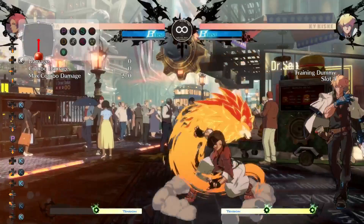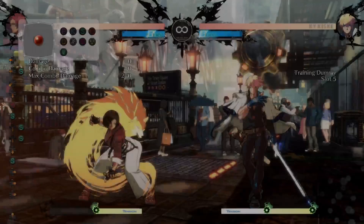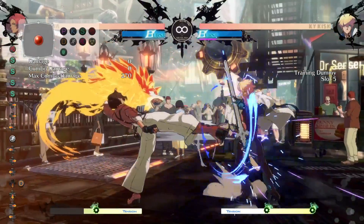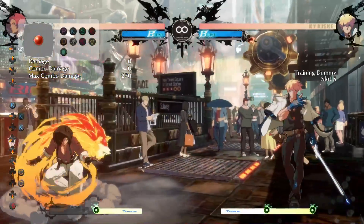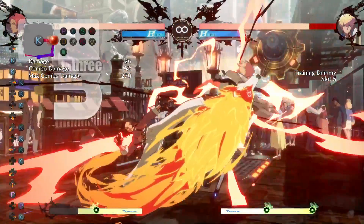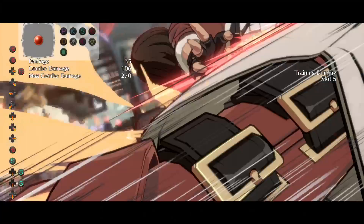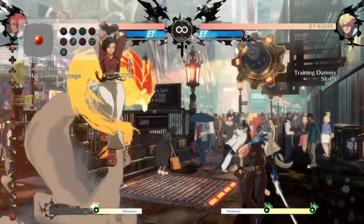Mid-screen it's pretty much the same deal — you just try to avoid things and it's even easier because you have more space to work with. You also get pushed back a little bit further, so there's more space for you to do something. But usually your pressure will end up in the corner anyway due to 5k. If you ever hit something in neutral with 5k, you see how close they are to the corner already — there will almost never be a moment when you're truly full screen, and there will always be a moment when you can just super.